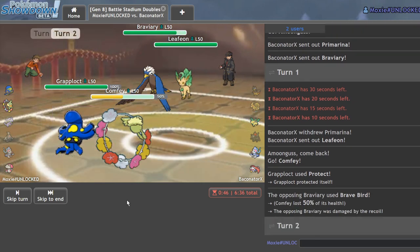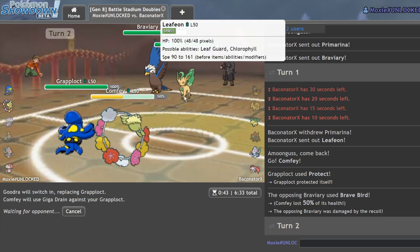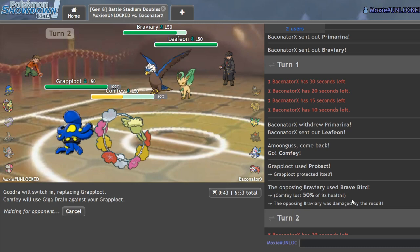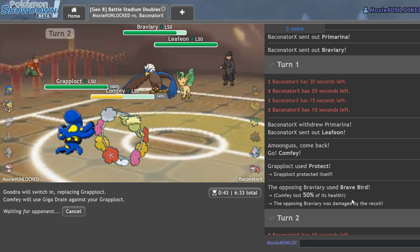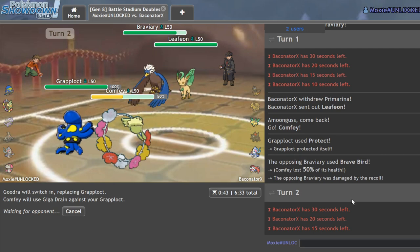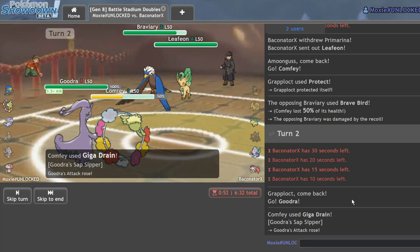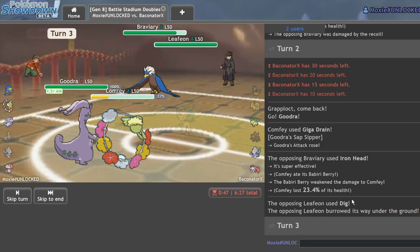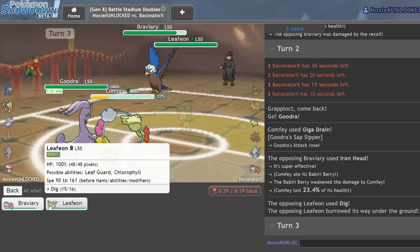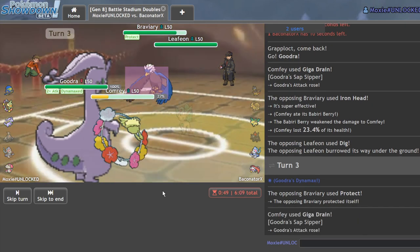The Brave Bird into Comfey — I can live with that. I can go into Goodra and Giga Drain myself, and hopefully they go for a Grass move into Grapplocked. I don't know if Leafeon gets Sleep Powder — I think it gets Sweet Scent. I'd Trick Room here but I'm likely not going to get it off anyway, so I'd rather just get Goodra in as safely as possible. If Comfey somehow survives this turn, that's amazing. Plus two Max Stormwind may do it to Braviary if it Dynamaxes.